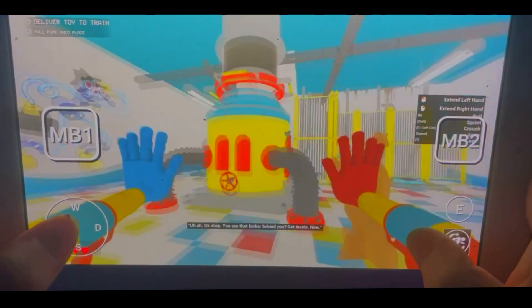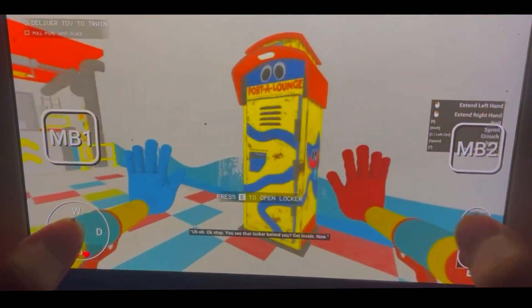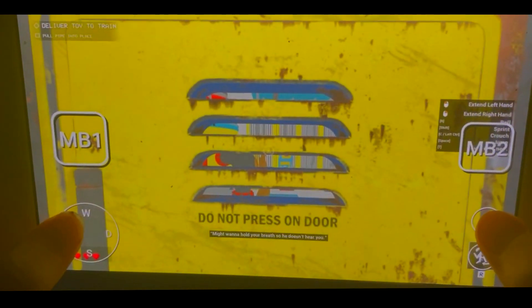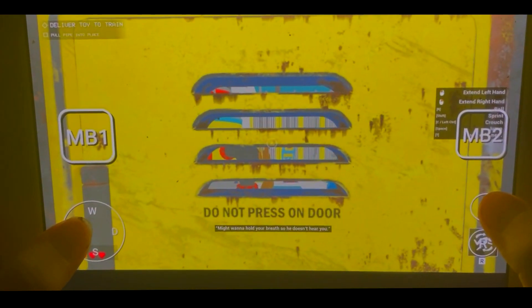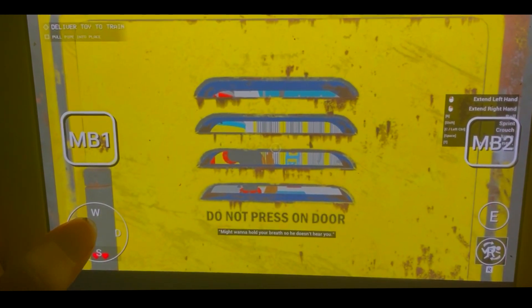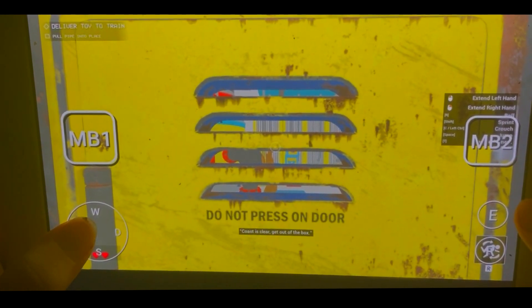Uh-oh, okay, stop. You see that locker behind you? Get inside now. You might want to hold your breath so he doesn't hear you. Coast is clear — get out of the locker.